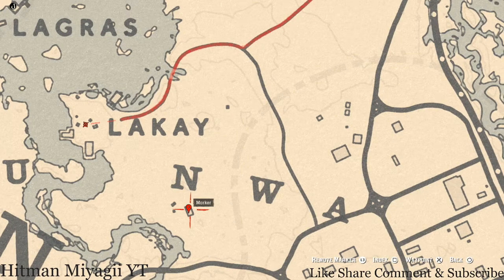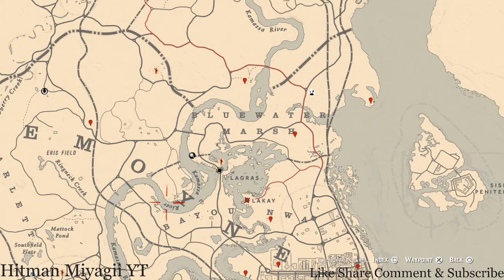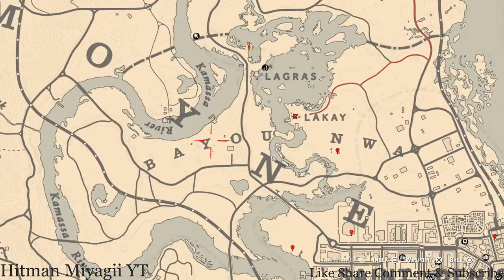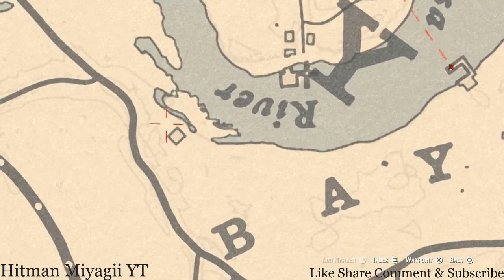Right here at this next marker, there are two things inside this house. One is a lost jewelry — a Durant Pearl Bracelet — on top of the fireplace. The other is an Iris Whiskey antique alcohol bottle on the table inside the house. There's also a Page of Pinnacles tarot card on the dock, and an Eight of Wands tarot card on a crate or barrel next to this moonshine shack.